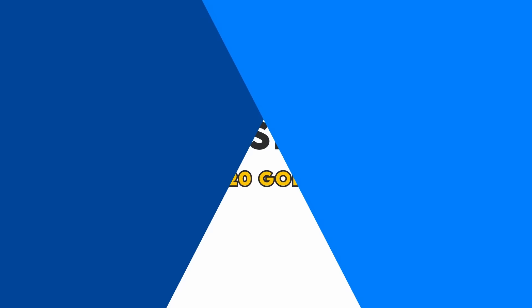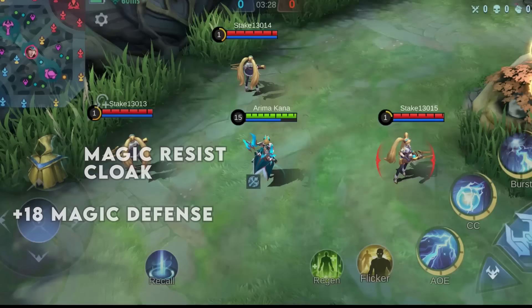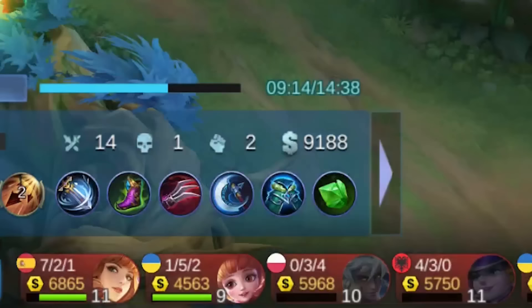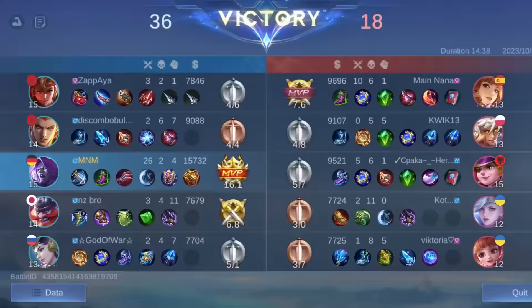Number 3: Magic Resist Cloak. Same price, same stats, but it gives you magic defense instead. As a marksman or even assassin, you can get it if the enemy has a lot of magic damage. Imagine an enemy team of Joy, Farsa, Barsha and Nathan. And as a tank, you need to get every magic defense item you can when you face a lineup like this. Imagine getting a physical defense item against a magic damage team — that's a huge mistake.